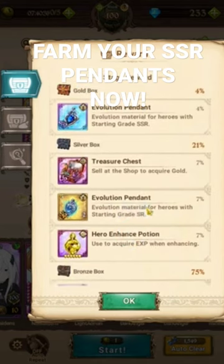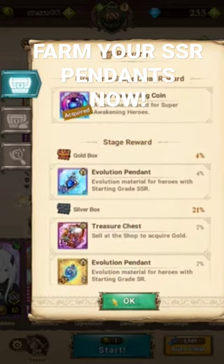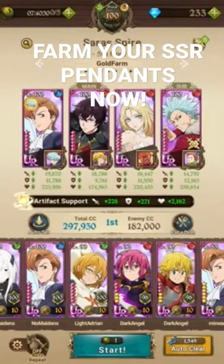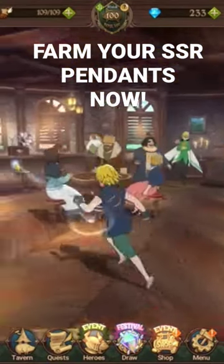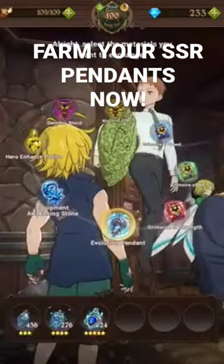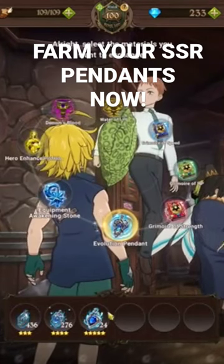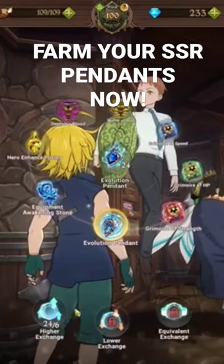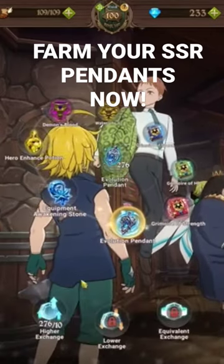SR and R pendants are here as well, which you might not think are important for SSR pendants, but in the King Exchange you can actually exchange them up from SR and R into SSR pendants. In the King Exchange, go to Evolution Pendants — you'll be able to exchange SSR pendants up into UR pendants, and exchange SR pendants into SSR pendants.